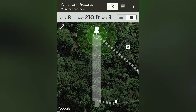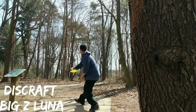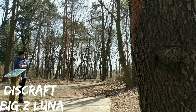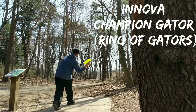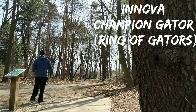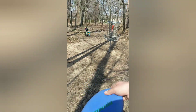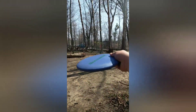Hole 8 is the easiest hole on the course, coming in at 210 feet — a little dinker right in front of you. Just throw it right at the basket and you should get it most of the time. For the backhand, I'm reaching for my Discraft Big Z Luna, throwing it right down the gap with just a little bit of turn and hoping it gets all the way up there. For the forehand, I'm pulling out old trusty — the Innova Ring of Gators — putting on a lot of anhyzer and just letting it get all the way down there, hoping to sit by the basket. The Luna got stopped by a little log on the ground, giving me a nice easy 10-footer for birdie. The Gator was just outside of that at about 15 feet — a nice little tapper for birdie.